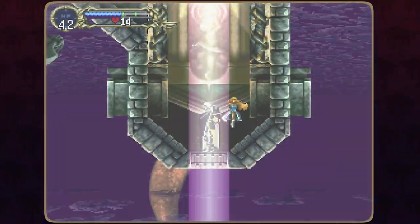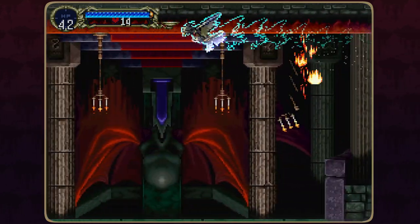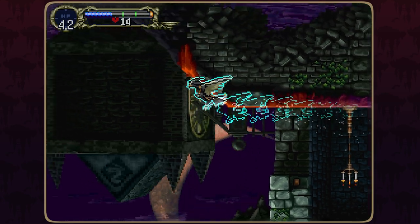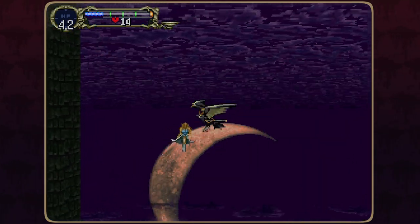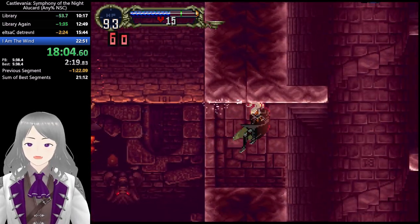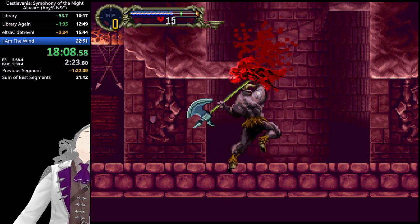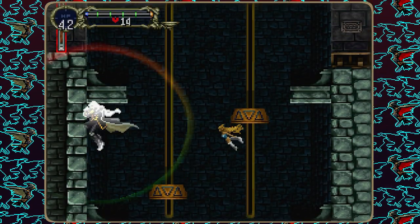On to the inverted castle. We already have everything we need, so all there is for us to do is wing smash chain our way to Dracula. Wing smash chains are even more important in the second castle because Alucard falls helplessly for a second or two after ending a wing smash, and we can accidentally land on enemies. The punishment is often death in the inverted castle, since monsters are so much stronger here, and we have very low health from luck mode, skipping HP-ups, and wearing no armor.